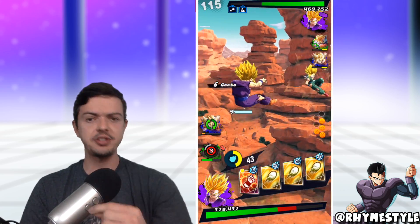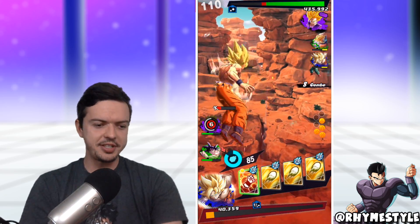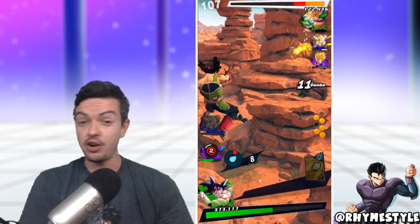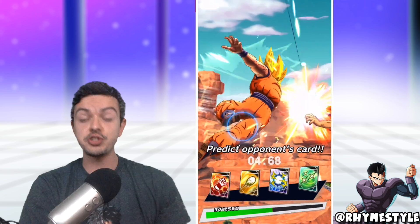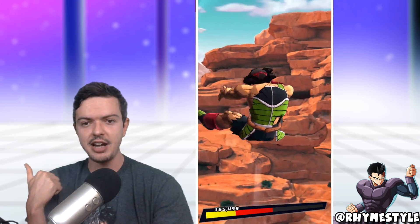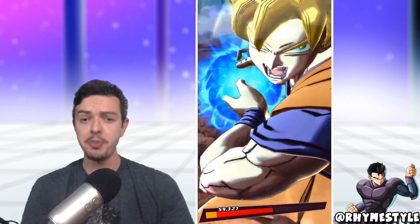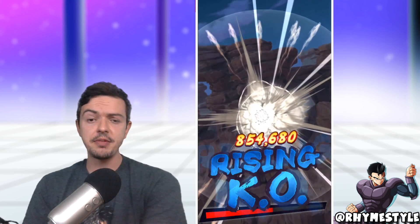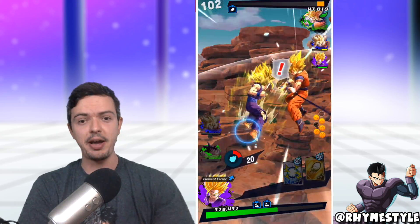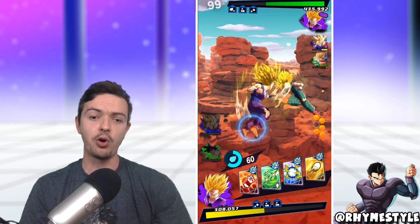There are certain characters built on faster ki recovery, like Pan and Heart Virus Goku, and if you incorporate the sidestep meta with those they become very deadly. Even in a 3v1 situation, using sidestep properly you can actually have a comeback mechanic. The reason it's been controversial since its reveal is because it is a very powerful meta, but you have to see it from both angles — one side of the community doesn't like it because when they run into it they get destroyed, and the other side likes it because it adds depth and makes fights a lot more exciting.